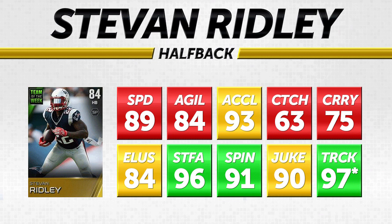His 96 stiff arm is pretty solid, 91 spin move is decent — I was a little surprised by that because I can't really remember him doing anything great with a spin move. But the 97 trucking: that has a star next to it because that attribute is the highest in the game. There's not another running back with higher trucking at this point in Madden 15 Ultimate Team. He's a physical runner who will pick up yards running up the middle.